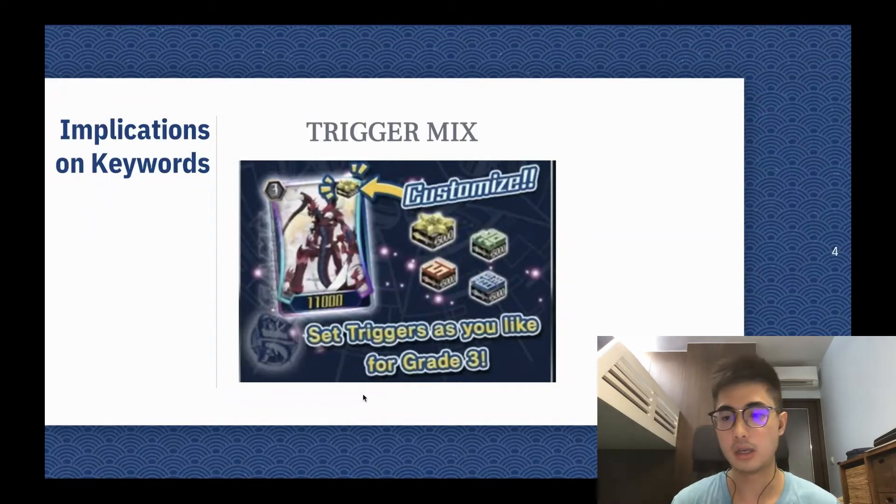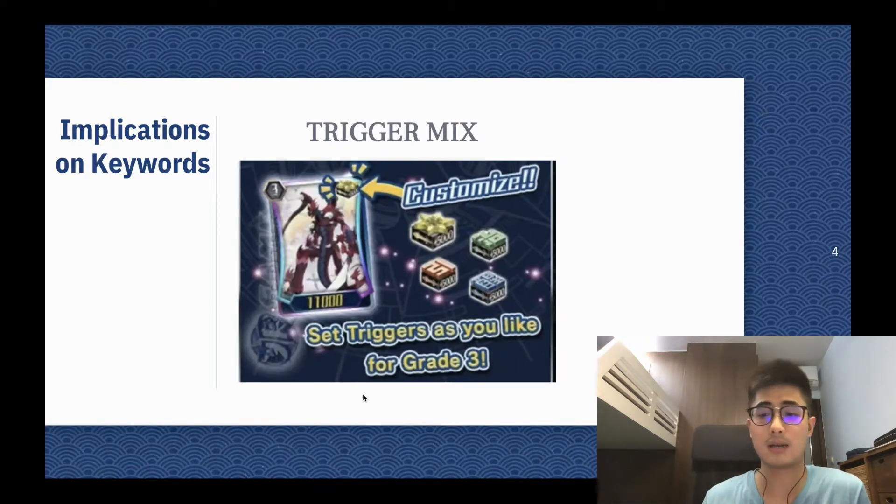Another thing — the trigger mix. With crits not going to activate your opponent's PGs, the ability to put your opponent at 5 is higher. This completely changes trigger theory. Crits had the downside of activating PGs, so the chance of just hitting your opponent for a lucky-shot KO is actually not as effective as it sounds. Stand triggers require hitting over damage thresholds, and heals are just really effective because you're healing 1 damage.